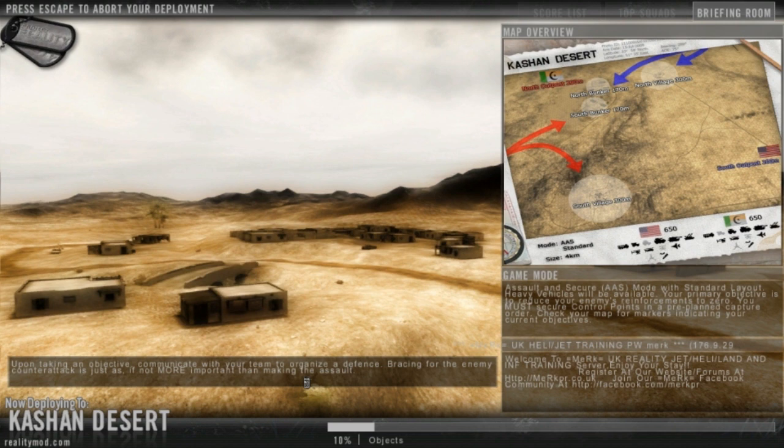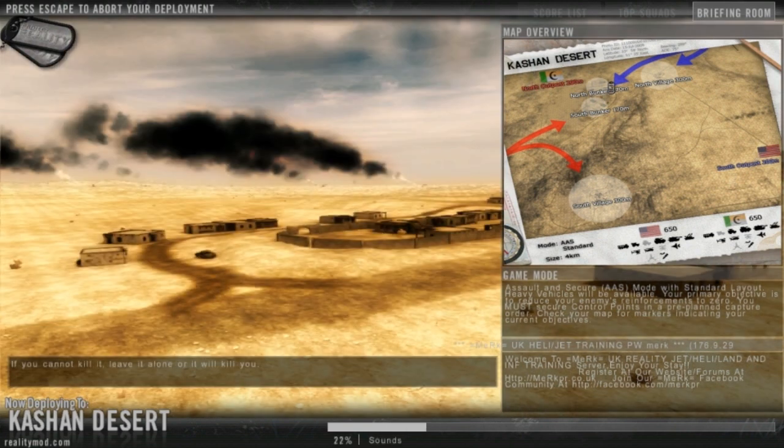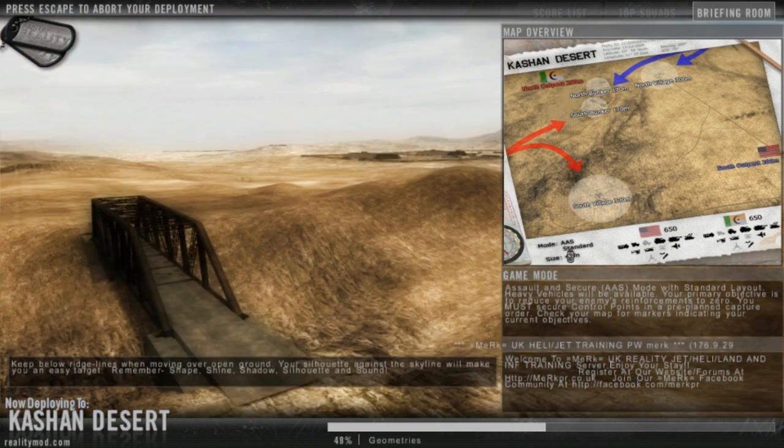When you join a server you'll see the loading screen. The first things you want to look at: thing number one is the map. This is what the map looks like — you might want to familiarize yourself with the map layout, or at least picture it with the words so you know what map is coming up. You've got the size: 4km is the biggest map; you can also have 2km and 1km maps.